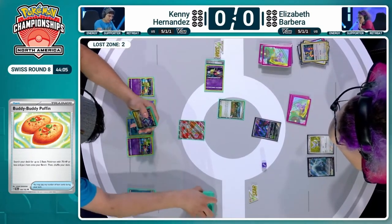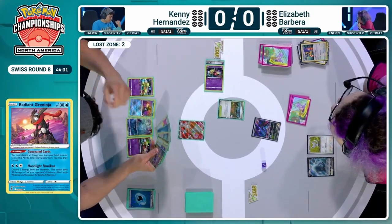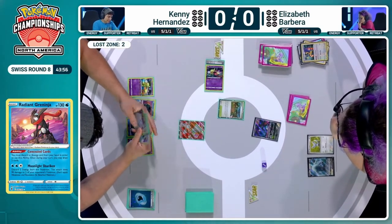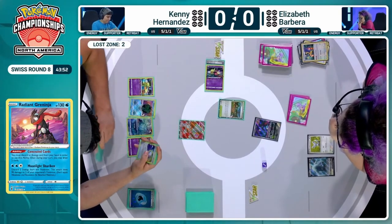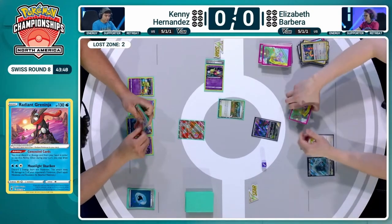Kenny once again going to conceal some cards. We see the Raikou V come to hand. There's still not a lot going on for Kenny. No Colres in there either. You can Pokéstop, but not sure which items help too much at this stage. Are we going to start manually attaching to this Raikou V perhaps this turn?